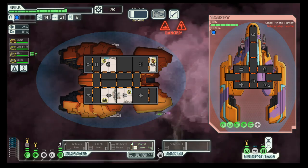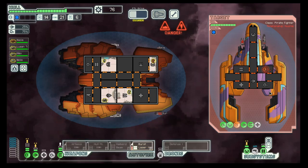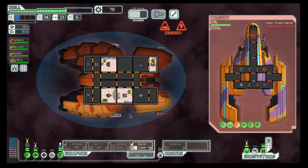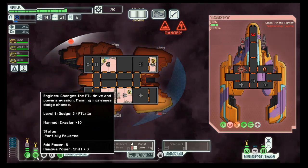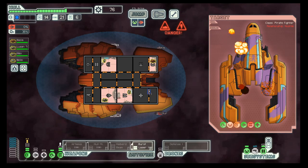Let's see if they have a bit of evasion. Their shield is down. Let's make sure they do not get away. Focus back on the shield, and then weapons. Let's replenish oxygen a bit, and they are gone.